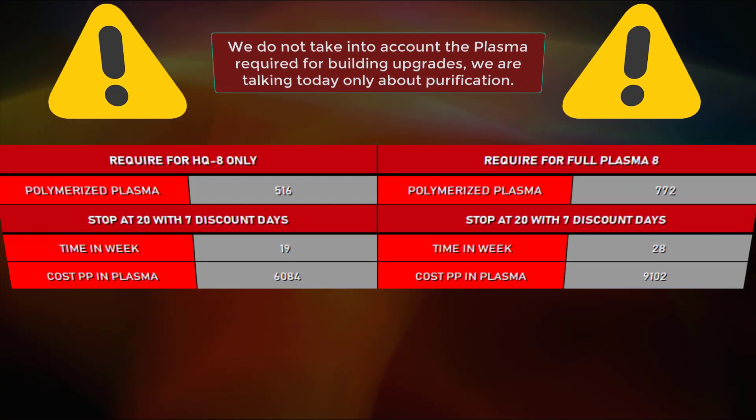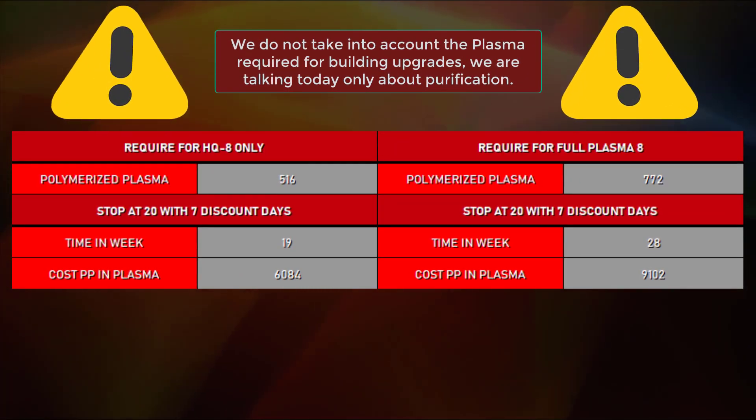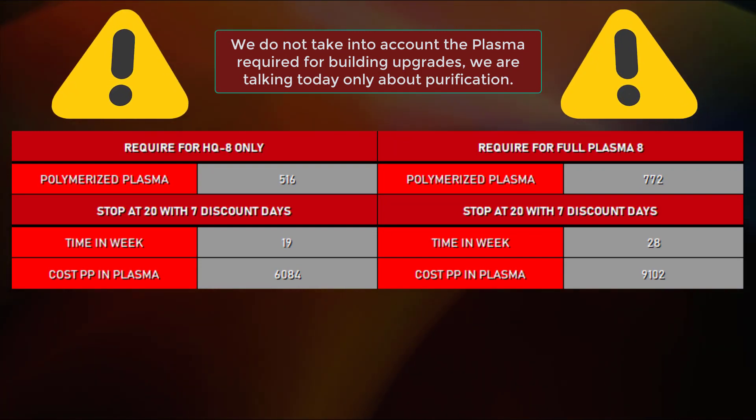The best way is therefore the one on the right. With what we have just seen we can deduce an approximate time that it will take to obtain the HQ8, using 330 plasma per week and the total number of plasma. We come to the second part, which is for the middle spender — that is to say those who want to go a little faster.